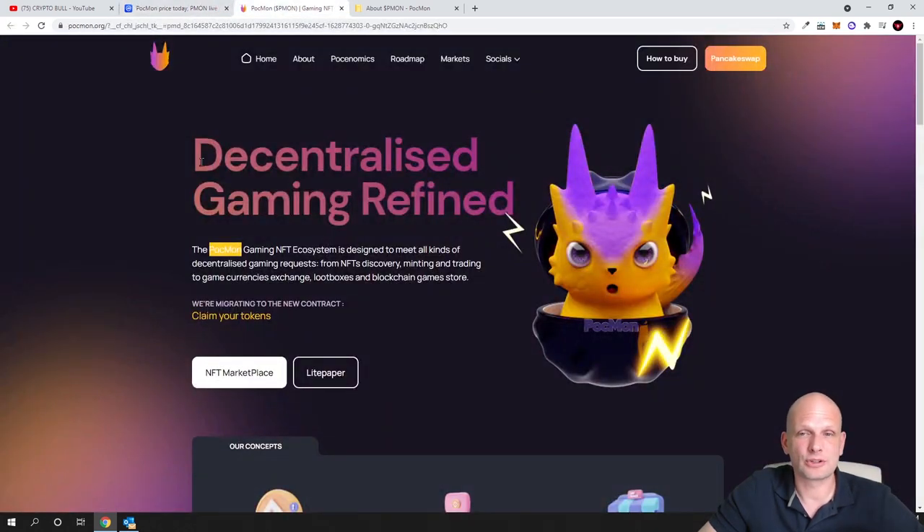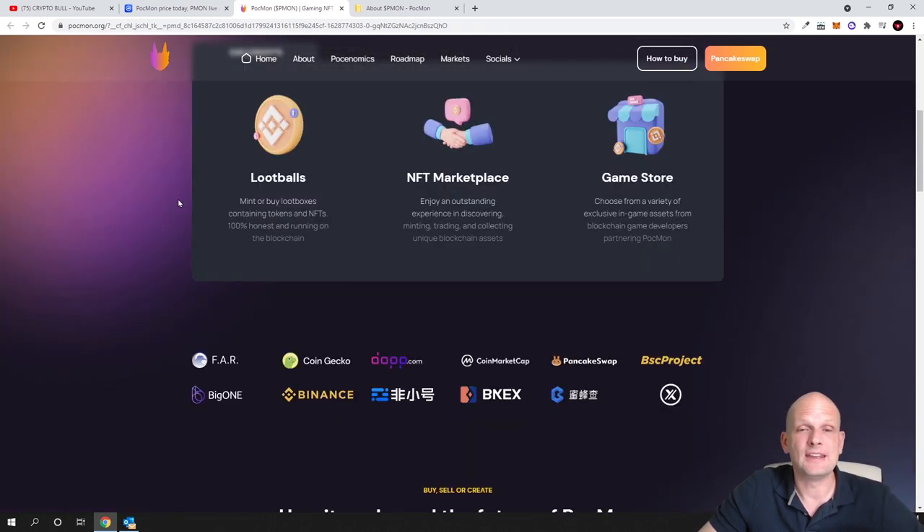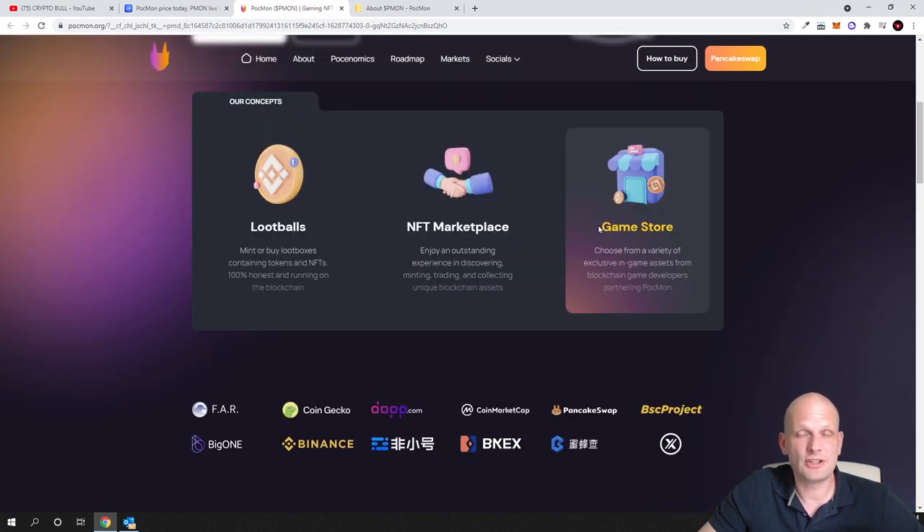Now let's get into reviewing this project. What is PMON about? Decentralized gaming refinery. The main features are: loot boxes — you can mint or buy loot boxes containing tokens and NFTs, 100% honest and running on the blockchain. Then there is an NFT marketplace, which is already started. And there is a game store — choose from a variety of exclusive in-game assets from blockchain game developers partnering with PMON, where you can buy and sell them.